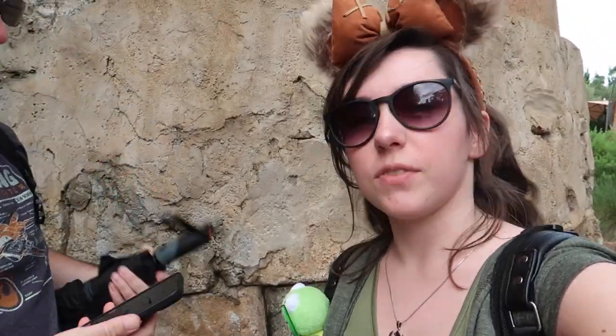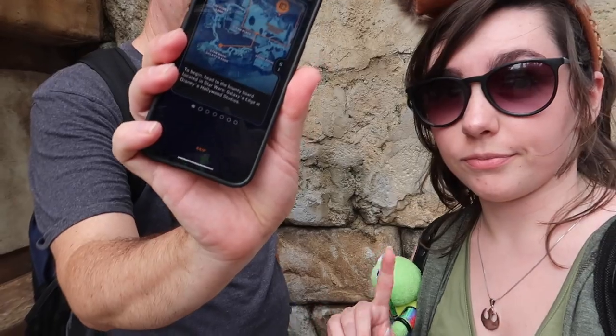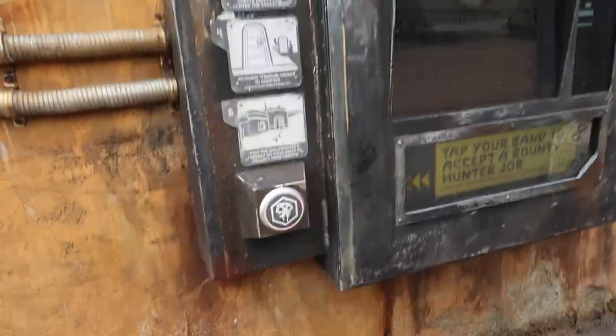We're starting the bounty hunter thing — we made it to Galaxy's Edge, over by where the Resistance comes out sometimes. Vi just came out, I love Vi, that was fun. We're doing it now though. It's so warm, guys. We have to figure out the instructions — we've never done this before. Got the app open, we'll figure it out. We're here and he's going to tap his band.